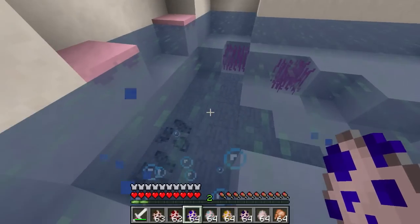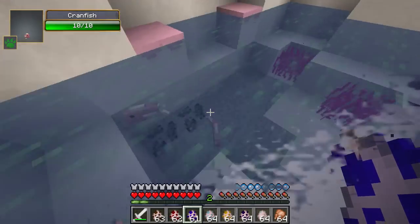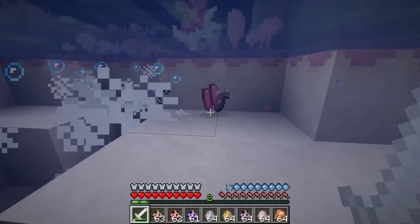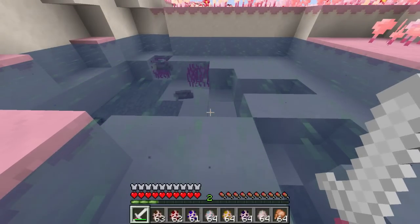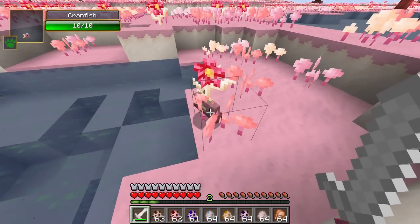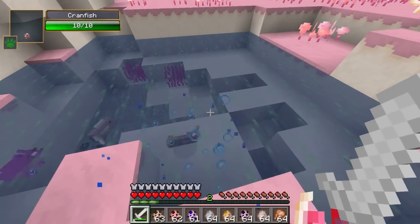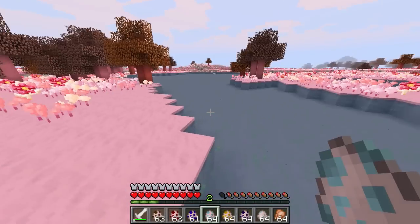Next up are cranfish, and for these we need a body of water — there's a nice pond over here. I'll spawn some in; they all seem to be purple. You can just swim up and hit them — I wish vanilla Minecraft had rendered fish in water like this. You can kill them and get cranfish, which you can cook as a food source.